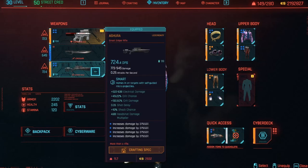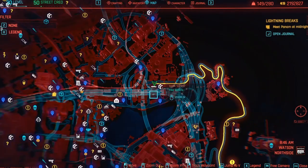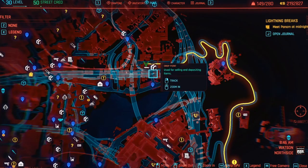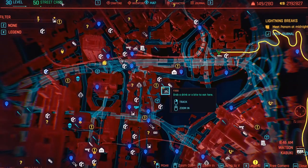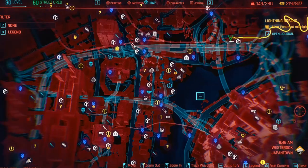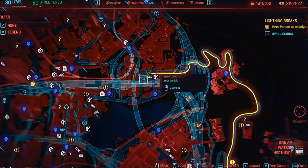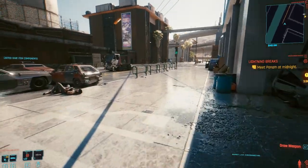So yeah, locations: the first location for Armadillo is right here — I will show the exact video where to get it at the very end after I stop talking. And Crunch is available in the weapon shop right next to your apartment. So yeah, this is pretty much it, I don't want to make this video super long because we don't need to.